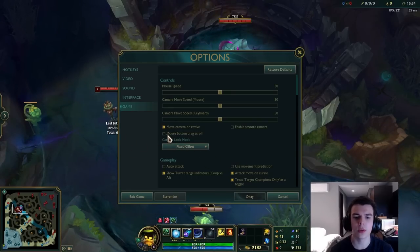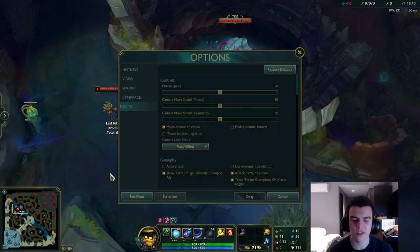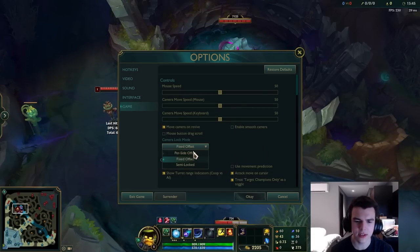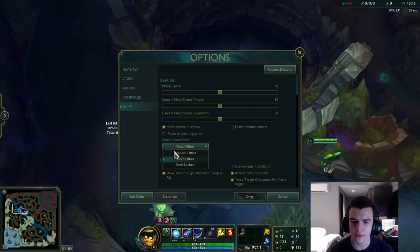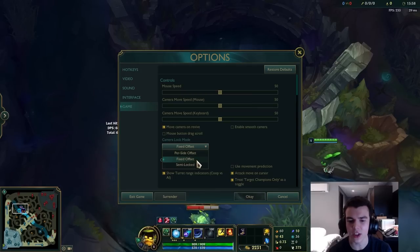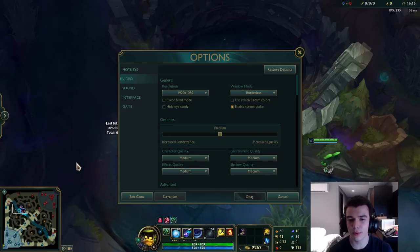Set your camera speed and camera speed with keyboard both to 50 as well. I'd recommend enabling Move Camera on Revive so when you respawn the camera moves. You can enable Mouse Button Drag Scroll to scroll the map by holding the middle mouse button, but I don't use it. Definitely keep Smooth Camera off. For Camera Lock Mode, the default Per Side Offset slightly offsets the camera depending on whether you're blue or red side — I'd recommend setting this to Fixed instead.